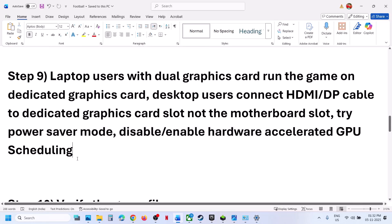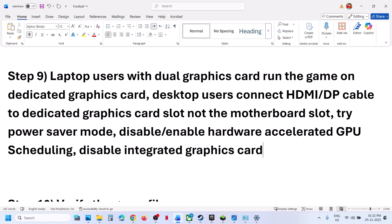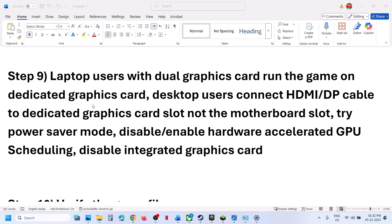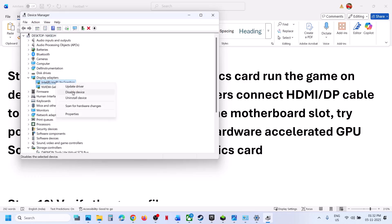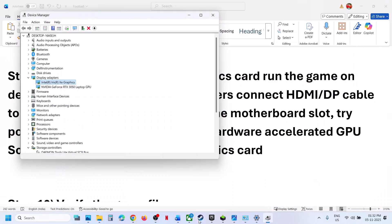Now disable the integrated graphics card. If your computer has a dual graphics card setup, right click on the Start menu, go to Device Manager, and expand Display Adapters. In my case it's Intel as the integrated card — make a right click and disable the device, then relaunch the game and check. Once you are done playing, right click and enable the device once again.